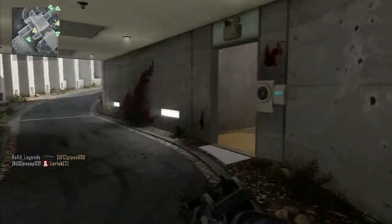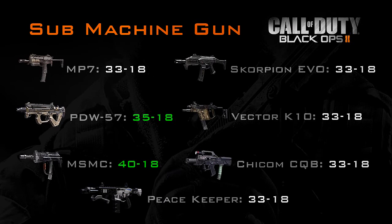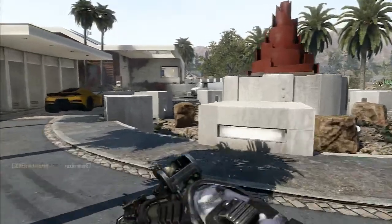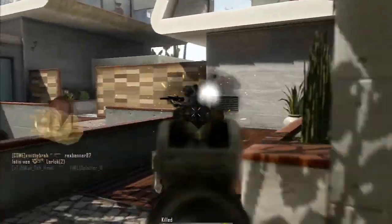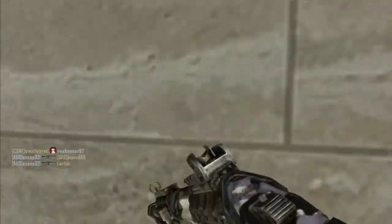Now let's take a look at the damage for all the SMGs for short to long distance. As you can see on screen, every gun has 18 damage at long range, but some seem overpowered because of the recoil difference. The Peacekeeper would have to be the most overpowered SMG for the fact that it has barely any recoil, like the M27 or the MP7 from Modern Warfare 3. So you will have barely no problems handling this gun.